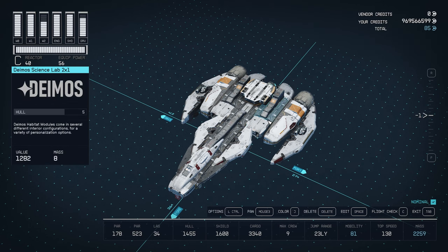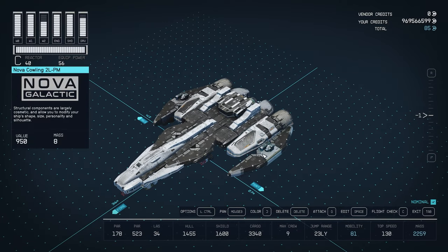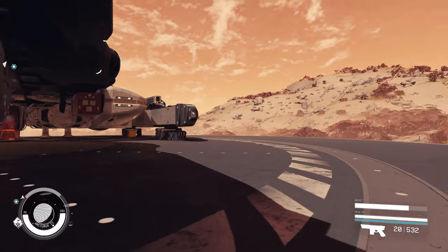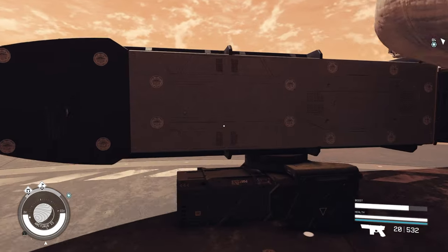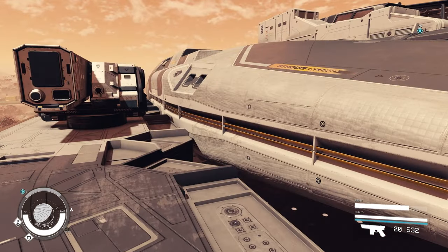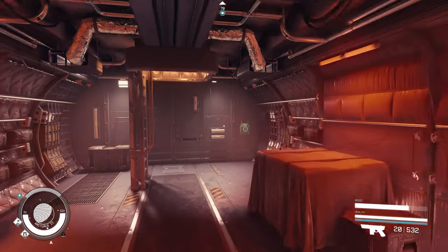I'm going to color it now and then I think we should take it for a spin against the Crimson Fleet. There we go — gave it a quick color of white and dark gray. Now let's go and have a little interior tour and take it for a spin. I'm just on my outpost in Arcturus — it's a nice place. It was going to be a battle arena for future videos, so more to come with that. Right, let's go inside.